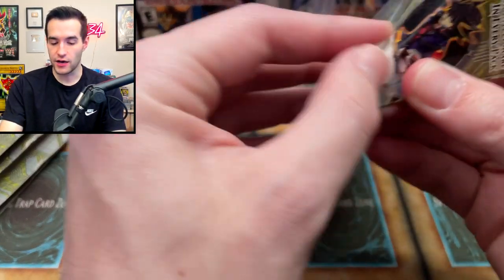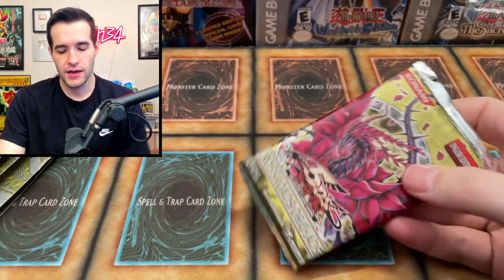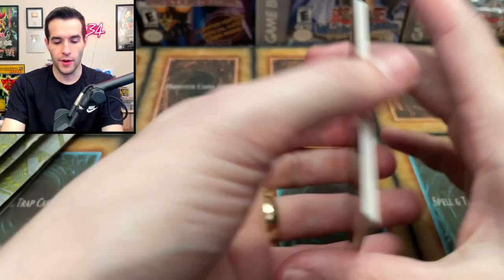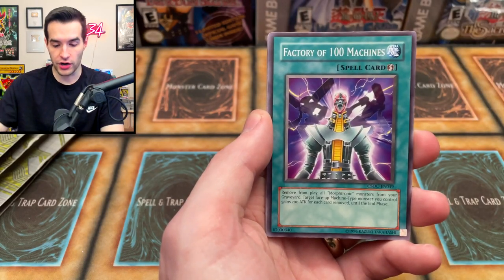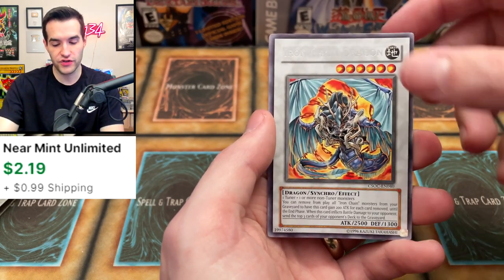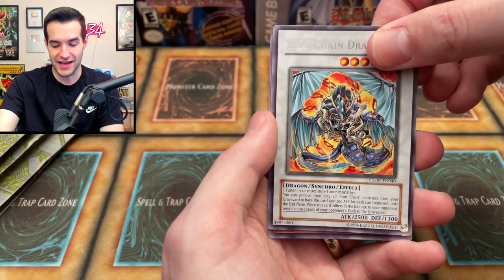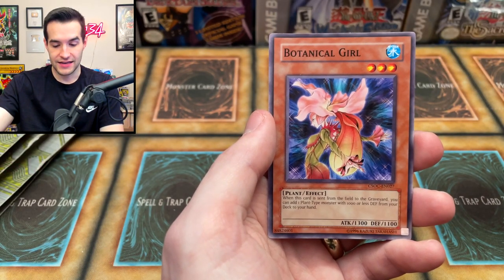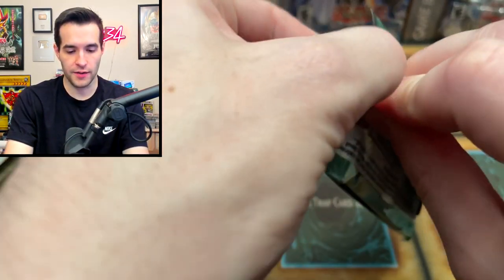Five packs on each side to go, still ten packs, nothing to freak out about. Crossroads of Chaos — this is going to be a ghost rare, I believe. One, two, three. We have Teleport, Morph Transition, Morphotronic Vlogger, Factory of 100 Machines, Jade Knight, Gadget Hauler, Morphotronic Engine, Iron Chain Dragon — it's so weird to see a rare synchro on old packs. That was a card in Duel Links for a while. Power of the Duelist is upcoming. It's going to be epic.